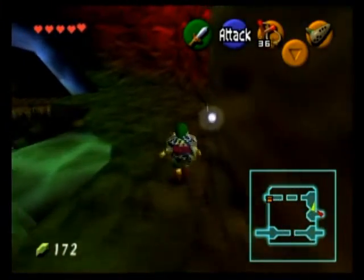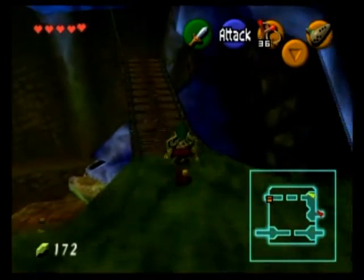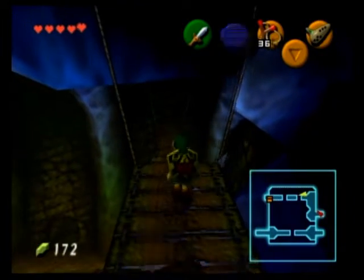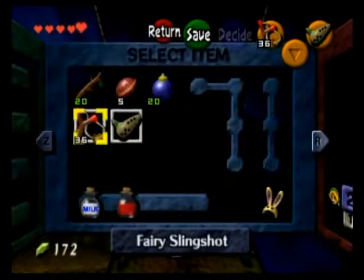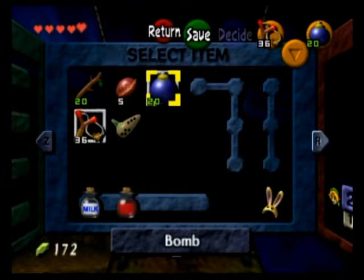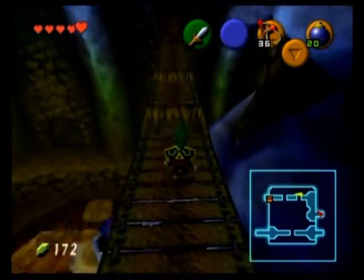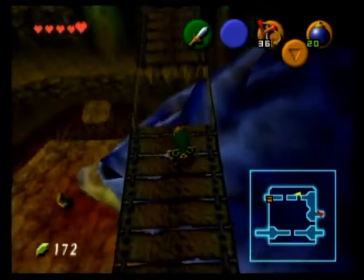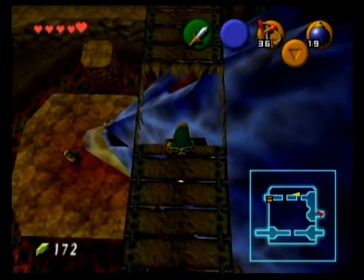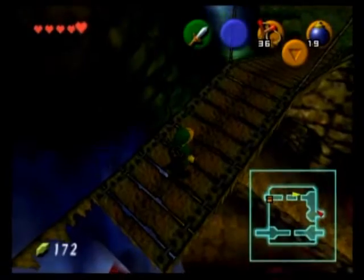Now what you want to do here is take our newly acquired bombs. See that big what looks like a Dodongo skeleton? What you want to do is use our new bombs and try to aim for its eye sockets. You might not get it right the first time, so what's best is to walk over towards the edge as much as you can, then drop the bomb in the eye socket and it'll explode and light one eye.